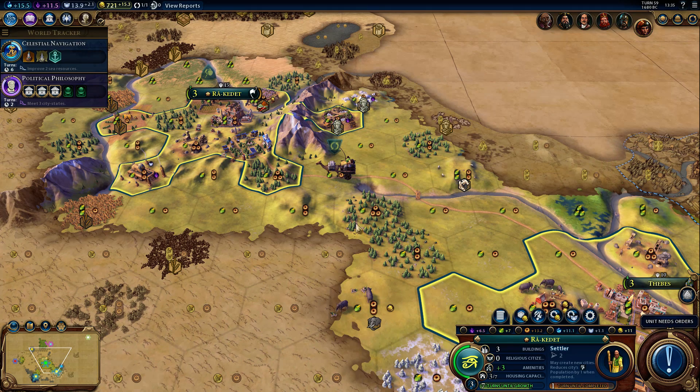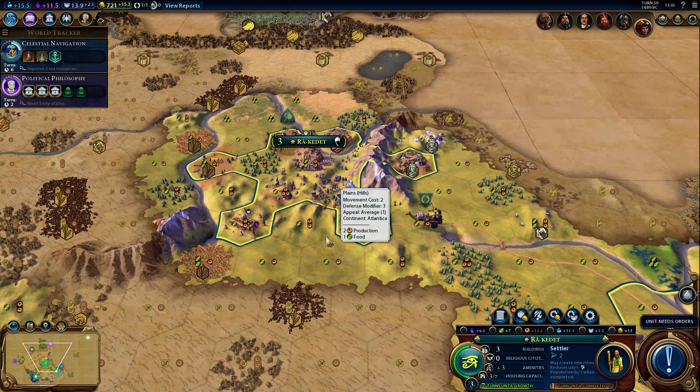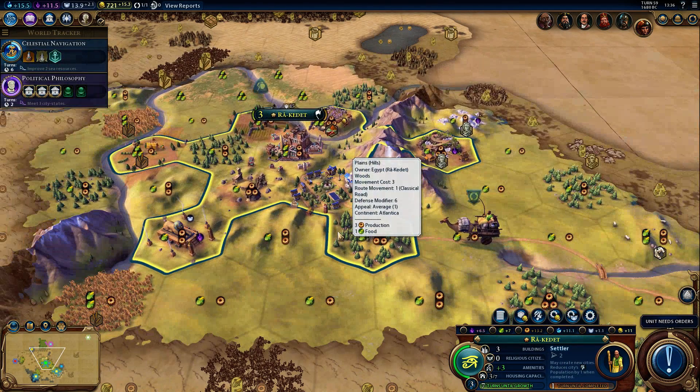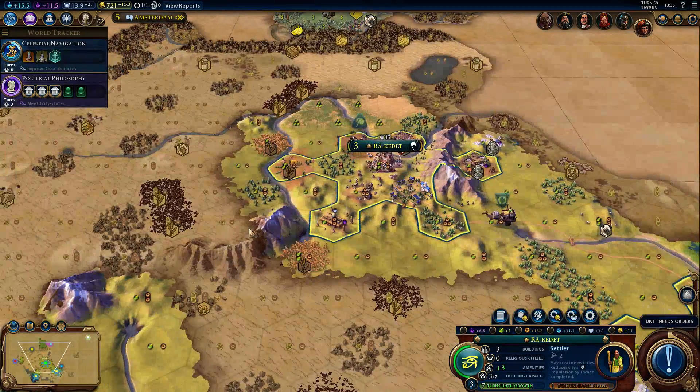Those are the only two issues I've found so far in the game. It's nothing compared to how good it feels to play, and I like the cartoon art style. One thing I'd like compared to Civ 5 is a more top-down overview — right now it's on a tilt. I'd like to see it from about 30 to 50% more overhead, but maybe I just have to get used to that.